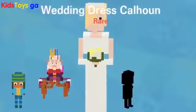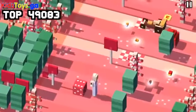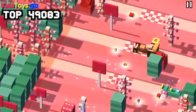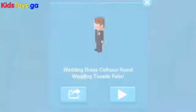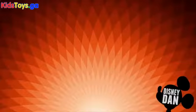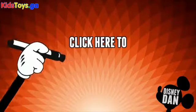Another character requires a daily mission secret character — we have to get wedding dress Calhoun, which is a daily mission character. Once you collect her, hop along until you find this weird red dice. I don't know if this is a glitch or something, but once you find that weird red dice in the world, you'll be able to unlock tuxedo Felix — wedding tuxedo Felix.